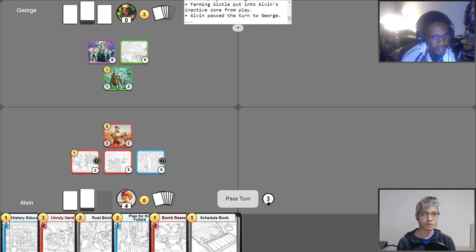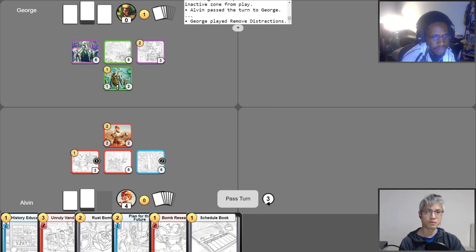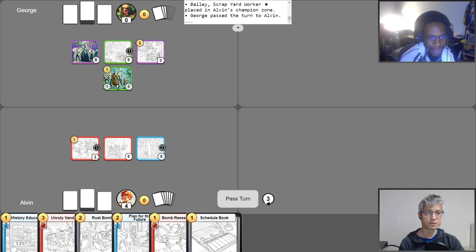Let's get my three gold. Let's play Remove Distractions, and let's put one gold on Hidden Thicket. Let me use Killer Bees to slay Bailey. So it goes down to zero health, but it's got the Desire to Live effect on it, so it's not going to leave. It does become hostile, though. And I think I'm done with moves for now, and I pass my turn.